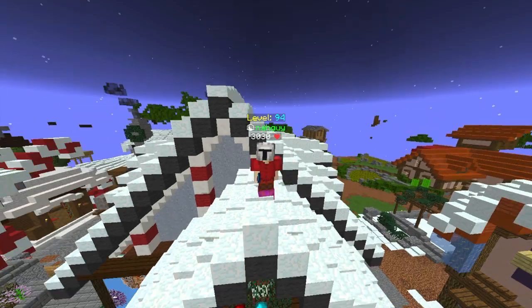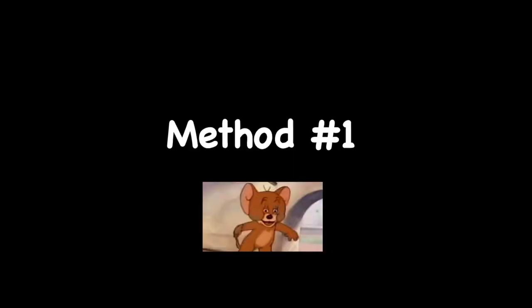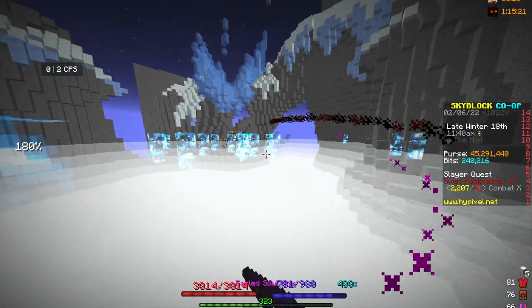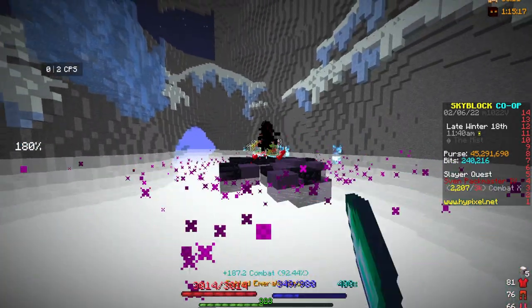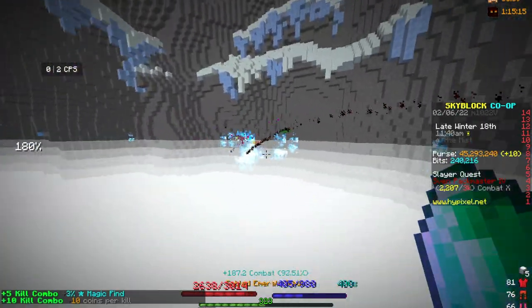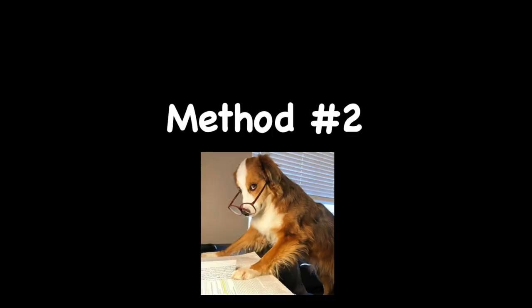These are the best ways to level up your pet in Hypixel Skyblock. The first method is ghost grinding — this is a really good method because you can make money, get combat XP, and level up your pets at the same time.